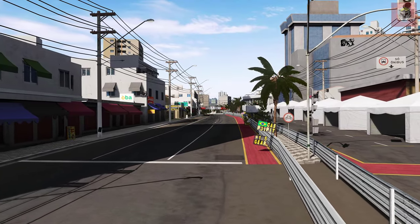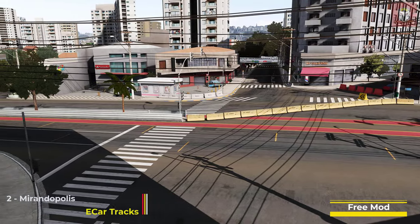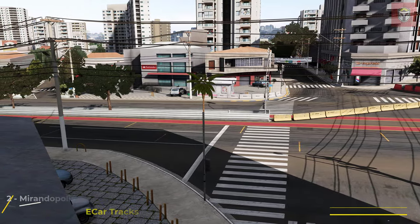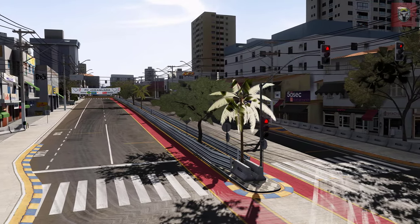Next up at number 2 we have another very cool track — this is Mirandopolis by E-Car Tracks. This is 2.8 miles long and 40 pits. Now you may have played the free roam version of this, but this is actually the track, so you can zoom around this cool city landscape.